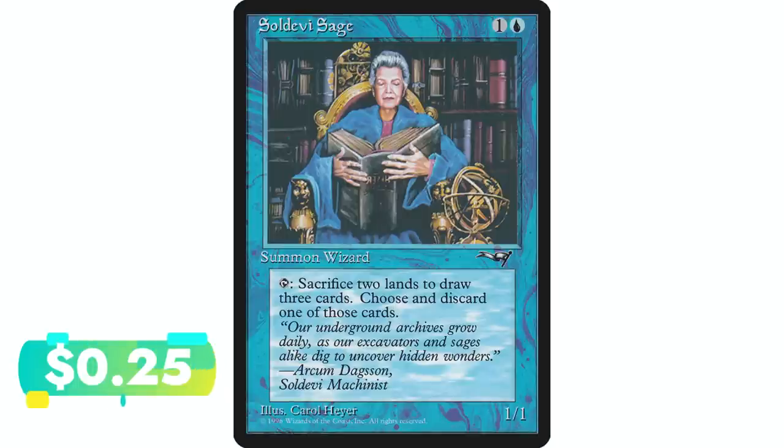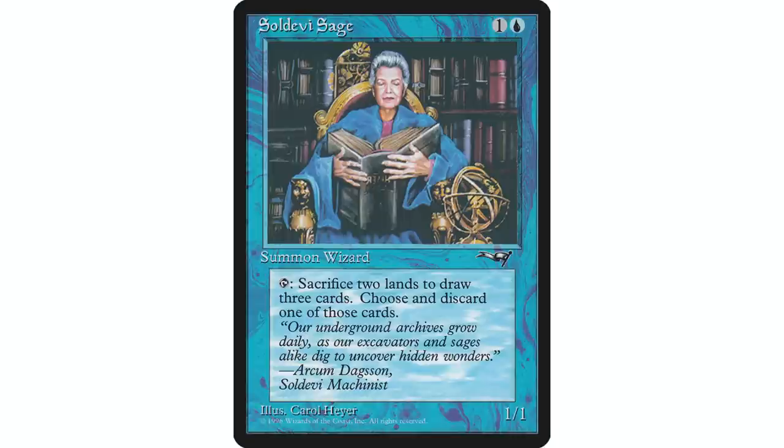Coming in at number eight is Soldevi Sage — one and a blue — human wizard 1/1. Tap, sacrifice two lands: draw three cards, then discard one of them. In blue, if this card were green it would probably go in a ton of decks. But even if you're not in a land-sacrifice theme, later in a game sacrificing two lands you don't care about to draw three and discard one — essentially drawing two cards — seems like a pretty good exchange rate. The discard could also be a huge advantage depending on your deck.